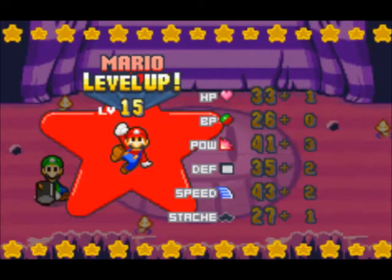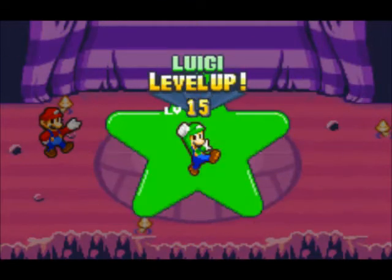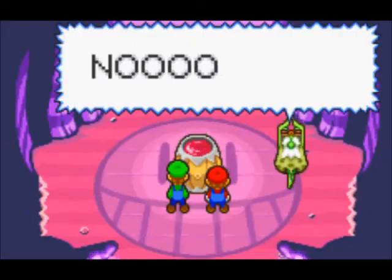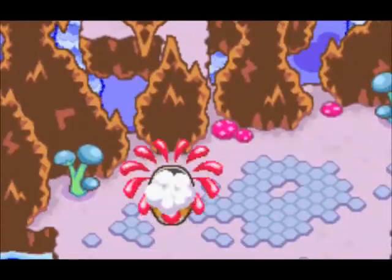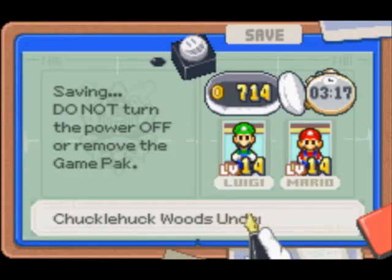We got a one-up mushroom and level ups out of the deal. That was a successful boss fight — round of applause for everyone. With Mario I just go down the list with the roulette from HP to stash, and with Luigi I go up the list from stash to HP. And we've upset Bubbles so much that he cracks open the ground with his fury and we fall in. We also get separated — Mario lands in the soda and Luigi lands up above. As Luigi we have to make our way back to Mario, so this will prove to be interesting. We'll see how it turns out next time — thank you for watching and I'll see you soon!